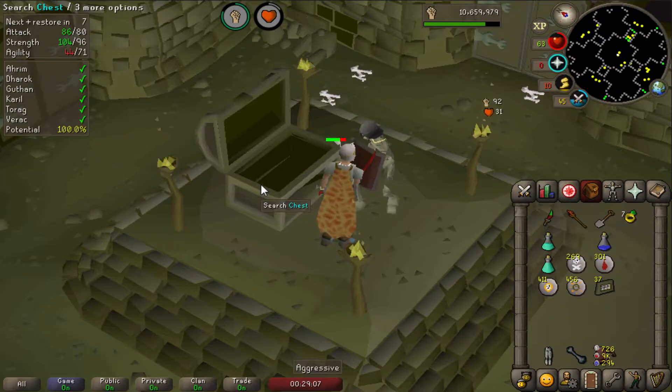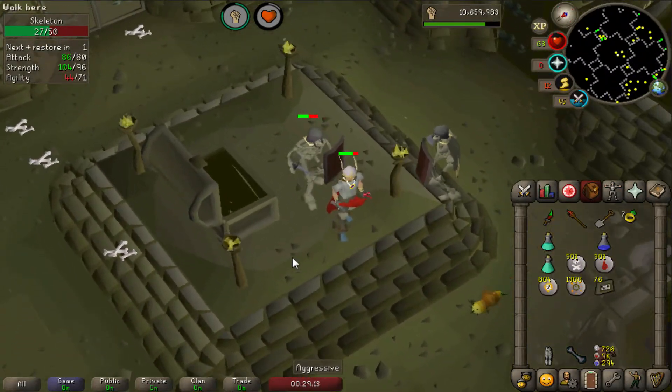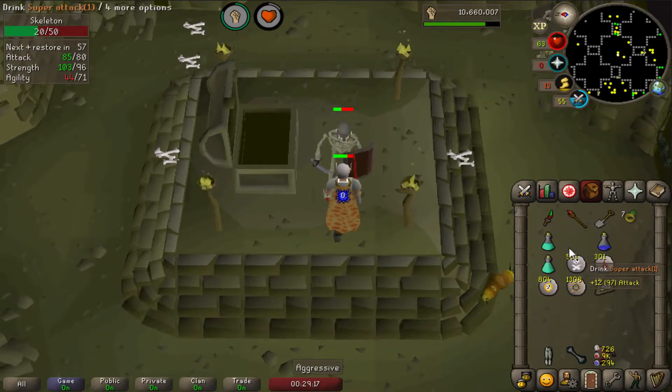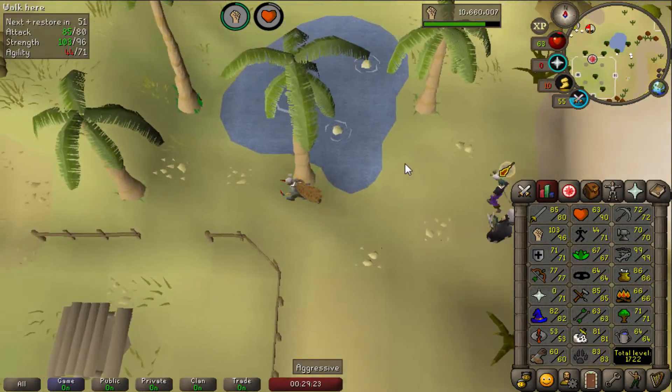I'm going to do the last three chests first. Chest number 200 — nothing special, just a lot of runes: death runes and chaos runes, plenty of them in the bank. Alright, with 82 magic let's go get ourselves the boost and enchant the Onyx Amulet.